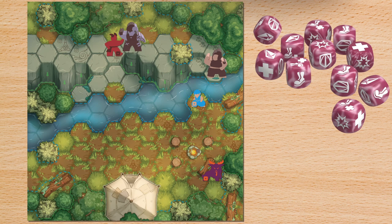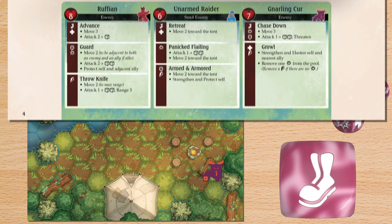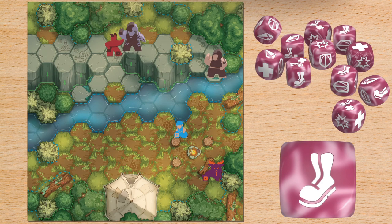On an enemy's turn, the players roll one die to determine how the enemy acts based on their activation rules shown in the action scene book. Enemies will attempt to get the most out of their turn, positioning themselves and attacking as often as possible.